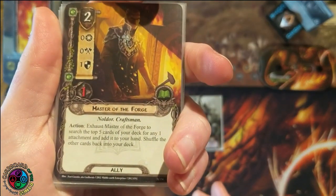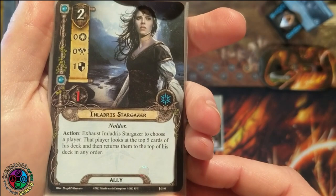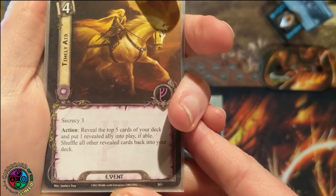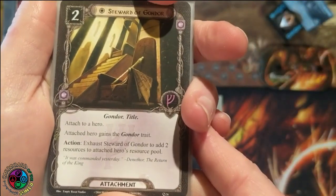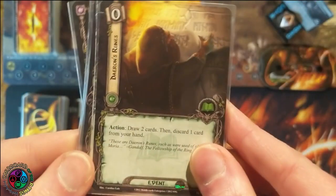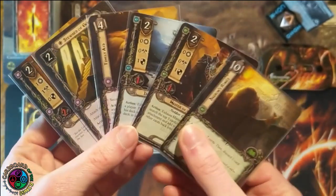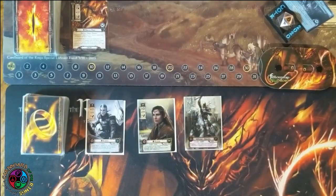In my opening hand I'm hoping to see Vilya — the ring that goes on Elrond — and secrecy cards, Imladris Stargazer, and other allies. I'm planning on chump blocking every time I get attacked by the Balrog. Master of the Forge is a fantastic card — it lets you search the top five cards of your deck for an attachment. There's the Stargazer, Timely Aid (costs only one due to Secrecy 3), Steward of Gondor, and Daeron's Runes. Between the Stargazer and Master of the Forge I should be able to find Vilya.